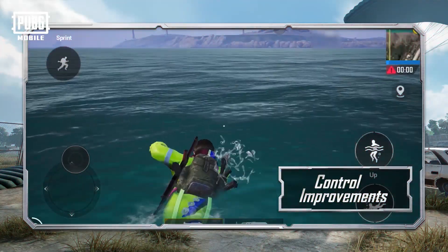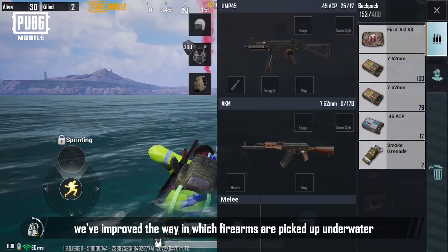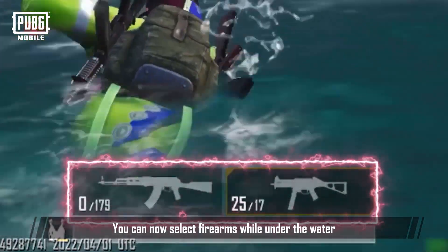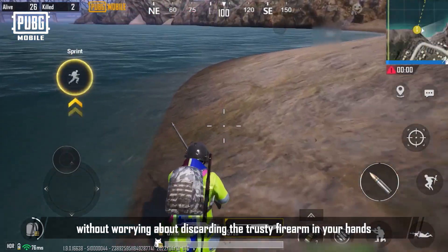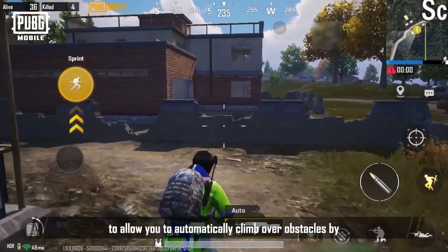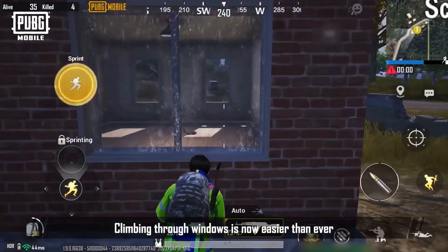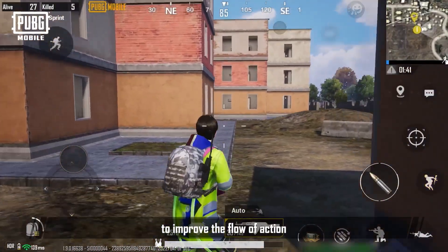Control Improvements. In response to player feedback, we've improved the way in which firearms are picked up underwater. You can now select firearms while under the water and pick up or change firearms freely without worrying about discarding the trusty firearm in your hands. We've also improved the climb feature to allow you to automatically climb over obstacles by holding the jump button when approaching cover. Climbing through windows is now easier than ever, and we've also adjusted the climbing animations to improve the flow of action.